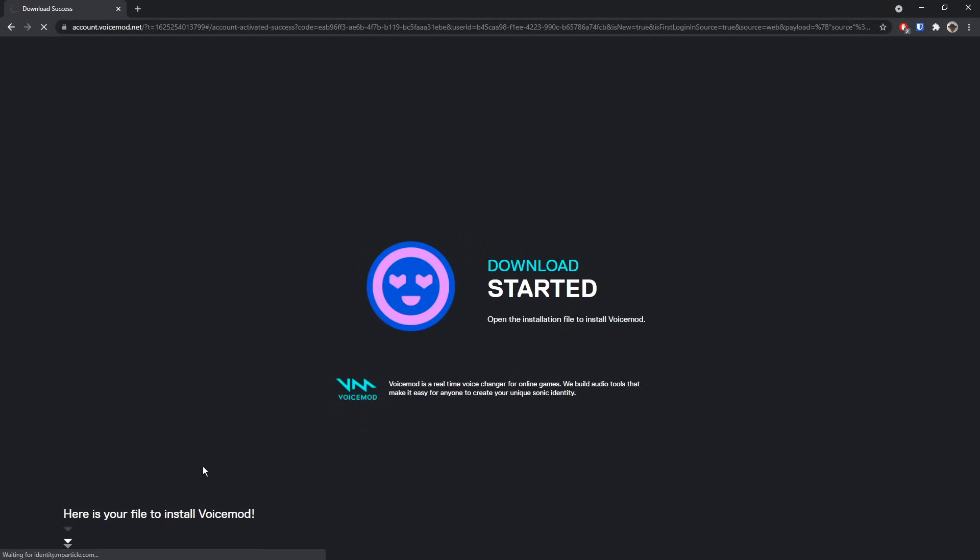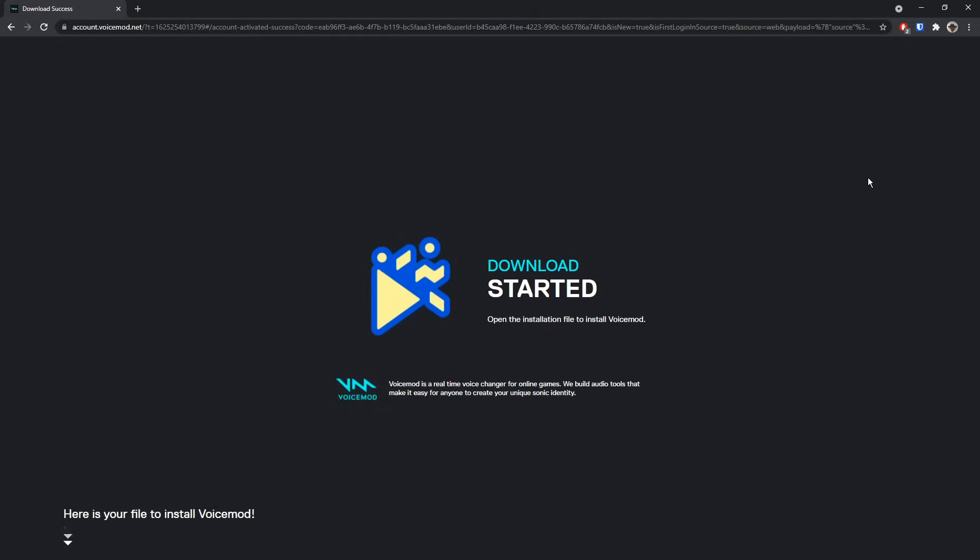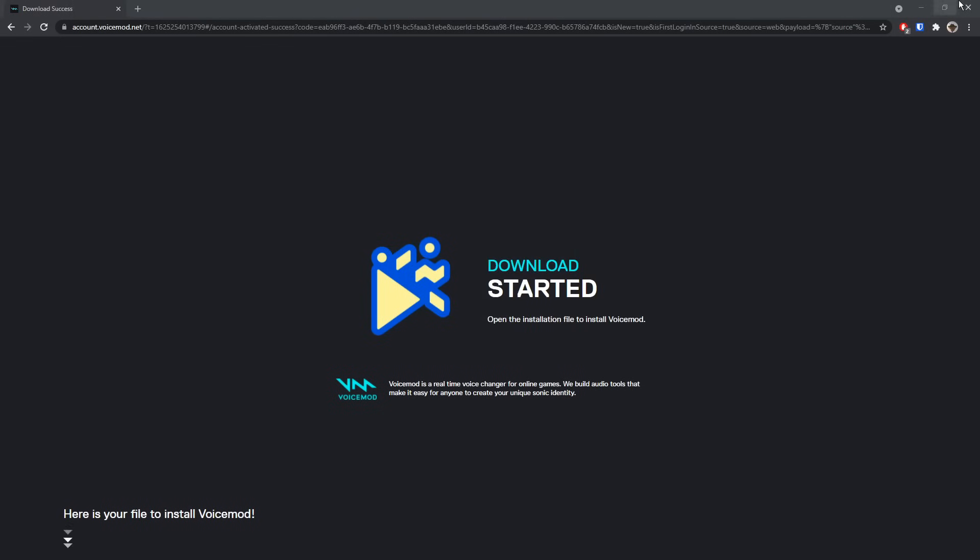Now once you sign up, all you need to do is get your download, which should automatically happen, and once it's done, just click on the download and it should open up the installer. You will need to press Yes on a menu that pops up, then click on OK.